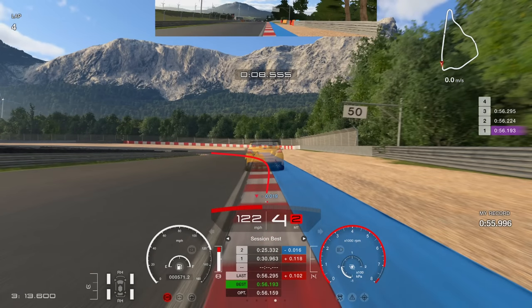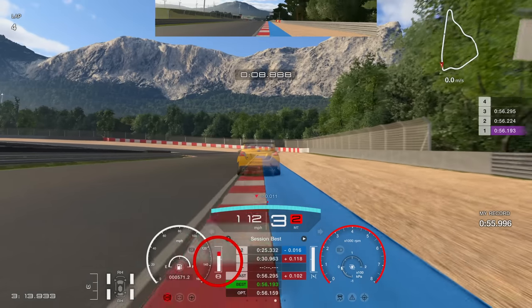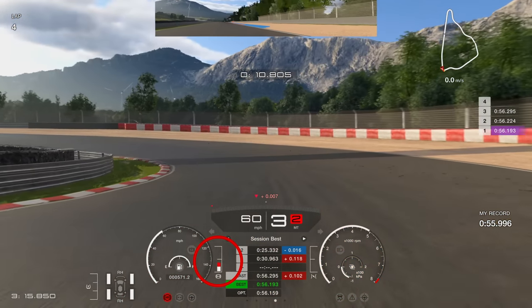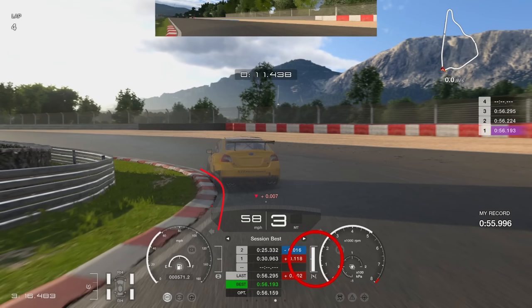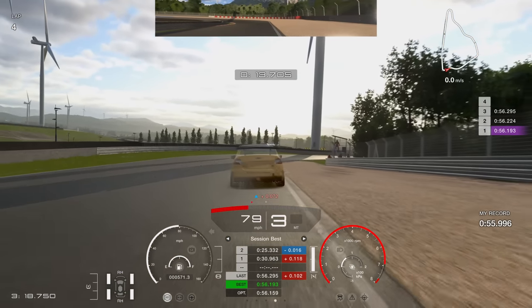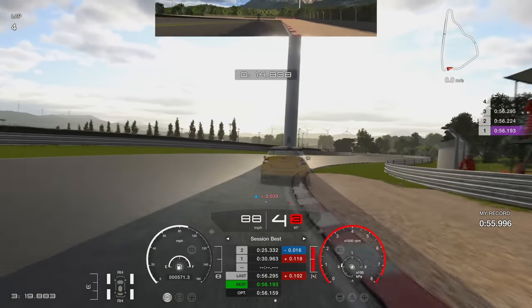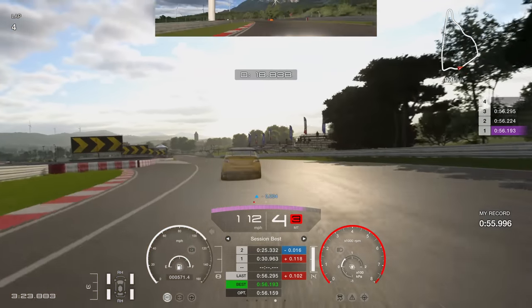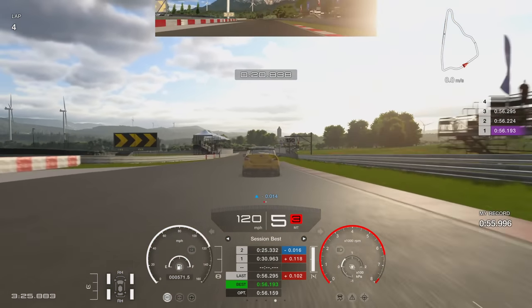For this corner you want to use the full width of the track — get your right hand tire onto that little bit of blue tarmac on the right side, and make sure your left hand tire stays on the curb as you enter the corner. Take a wide angle; your left hand tire should almost graze the curb following that white line on the left. Get on the power super early — the earlier you're on the power, the more speed you'll carry through this section, which is completely flat out.